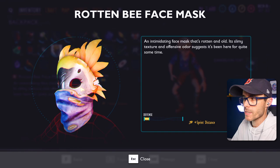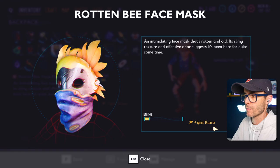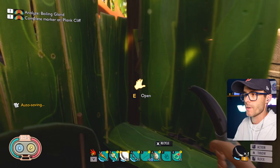I reckon that's what it is — because it's an early access game, not everything is working. See, that's what it's supposed to look like, and if it looked like that it would be seriously cool. Only it doesn't. It adds sprint distance — so you can sprint for further.